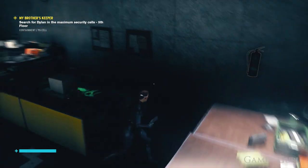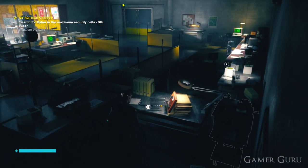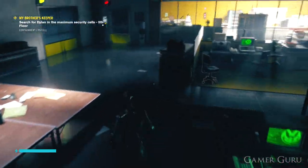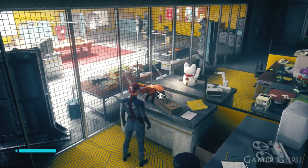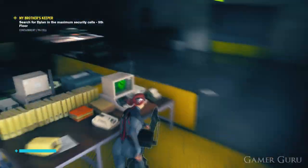Once we get inside this first main room there are a few things we need to do, however the order in which we do them is up to you. First of all we need to activate both of the Newton's cradles. We can see one of them over here to the right and the other one is going to be on the far left side of the room.